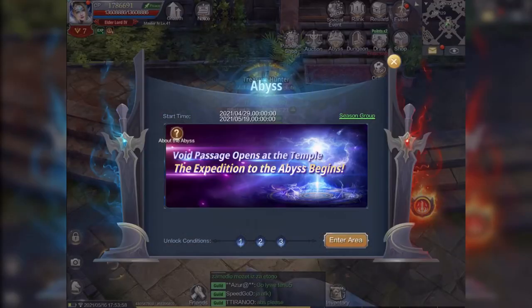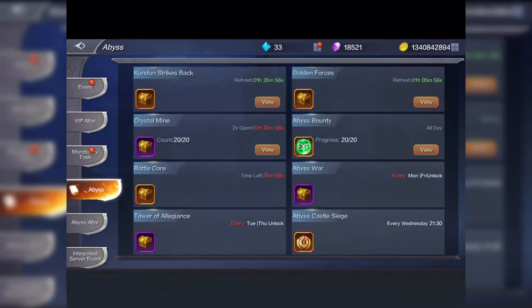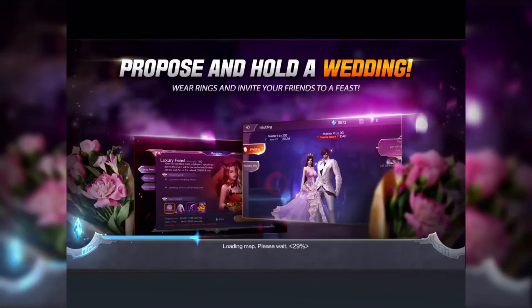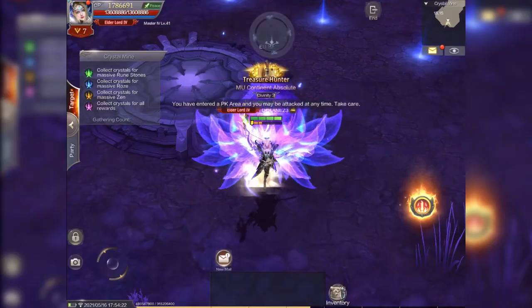I'll keep those gloves and boots as I'm developing both. The rest I'll put toward my artifact. Another place to get stuff for your artifact is the Abyssal Realm's Crystal Mine. These rooms you collect from the Crystal Mine are really good — they give you a lot more experience than armor.